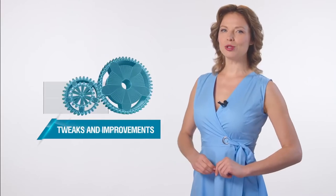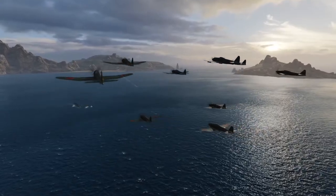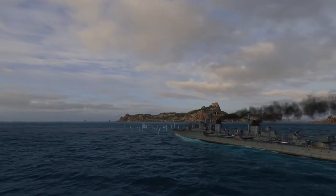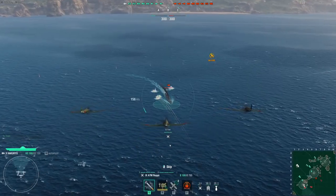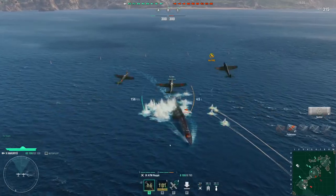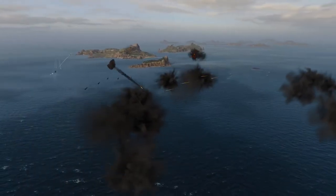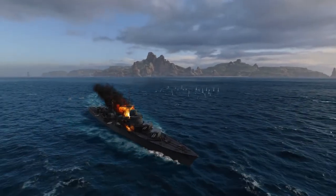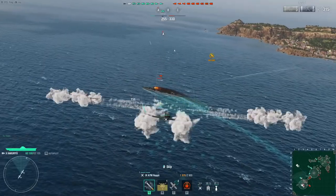The update also brings some adjustments to carrier aviation — attack aircraft specifically. We've updated the rocket launching mechanics. Attack aircraft now fire small-caliber machine guns prior to an attack. These don't inflict damage to ships, but they do show the exact spot where the rockets are going to hit. You can't alter the course of attack aircraft while this is happening, and it will give maneuverable ships a chance to dodge incoming rockets.